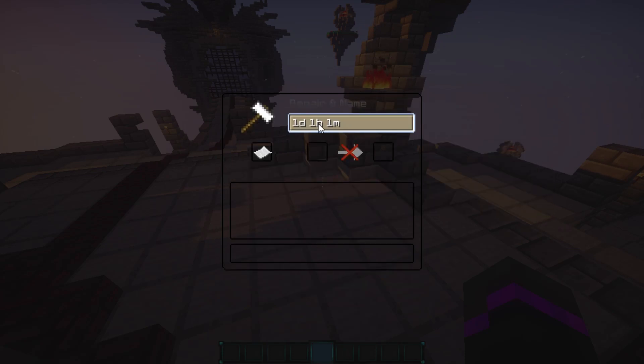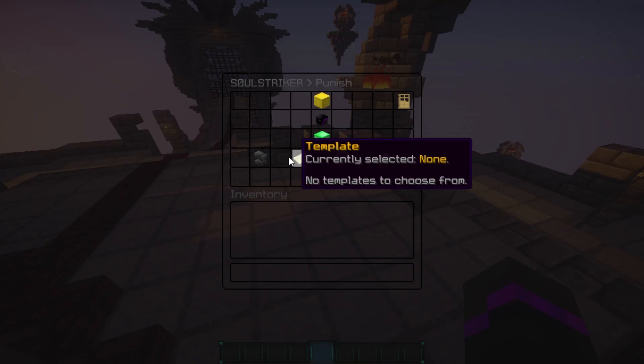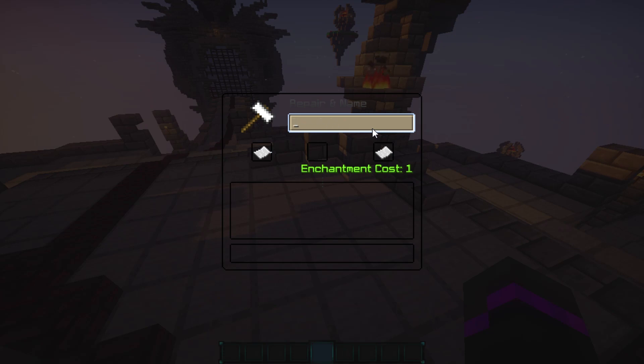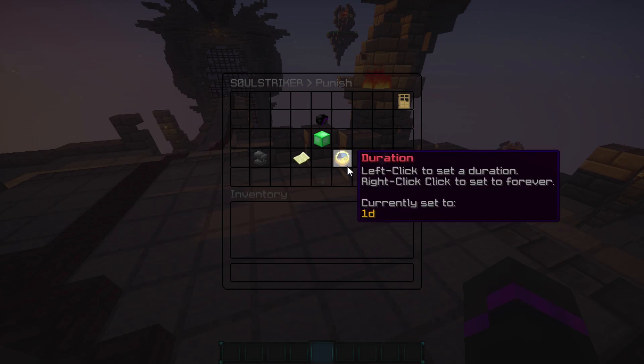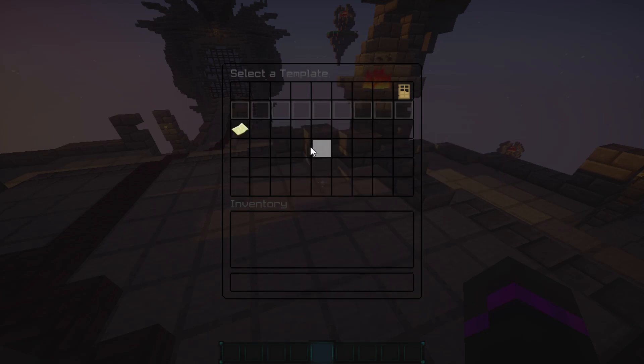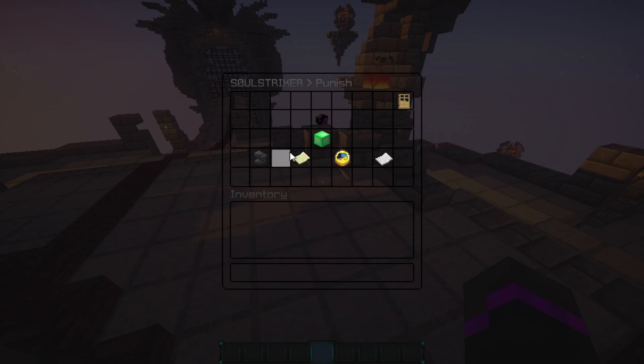You can select the duration by clicking and specifying hours and minutes. For example, a temp ban of one day. Then you set the reason — let's say 'griefing the server'. You can also create a template for different bans. We'll name this template 'one time grief' — a one-day temp ban for griefing. You can make many templates here, making it much easier for your staff to punish players consistently according to how you set up your server.